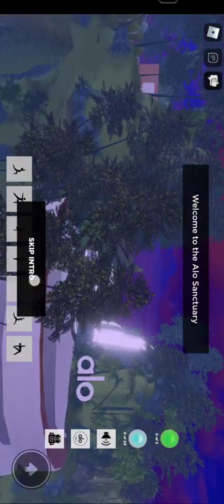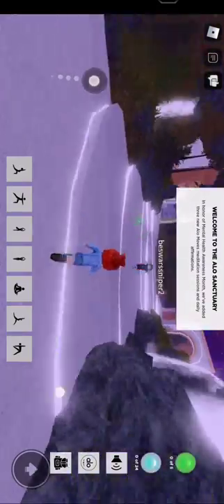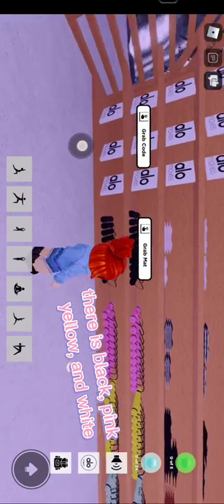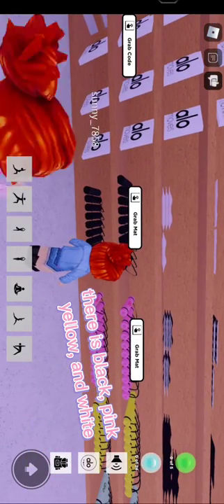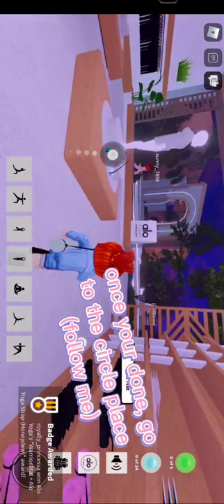Welcome. Once you're in the game, go to the shop. Grab all the ala mats — there is black, pink, yellow, and white. Once you're done, go to the circle place, follow me.